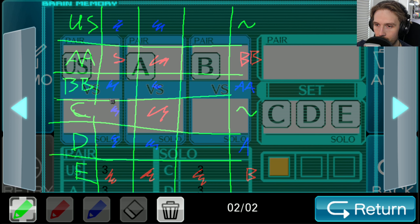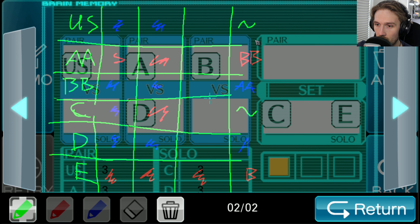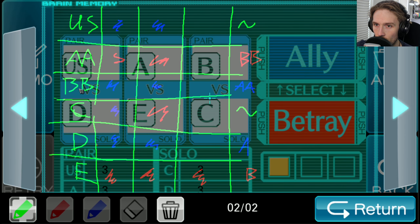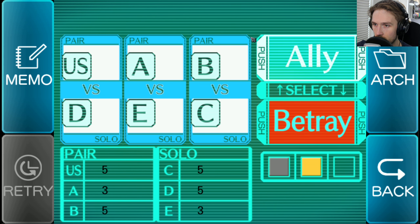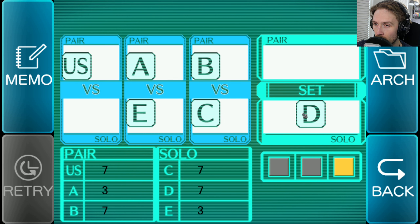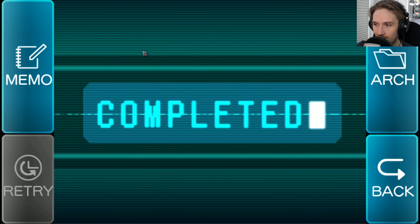B will be set up with C. We can just let the guys who betray betray each other. So A and E will just keep betraying and we'll just keep allying. A, B, D, C — that's all we gotta remember. Silly gamers never learn. I fucking did it by reading the instructions! That was a lot easier. Way to go, good work. Hey, look — the screen changed color!